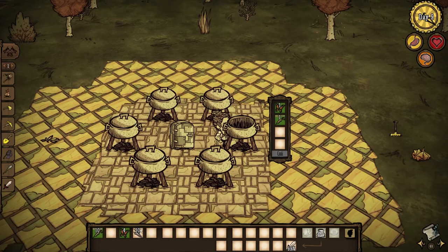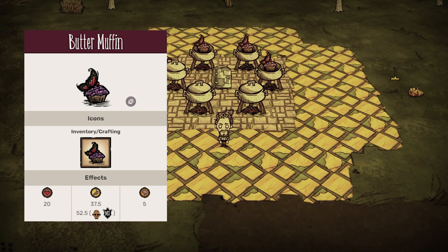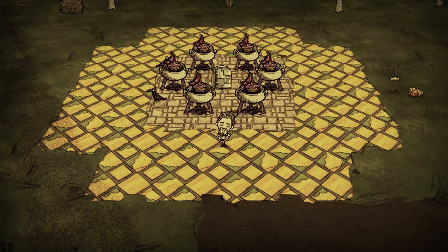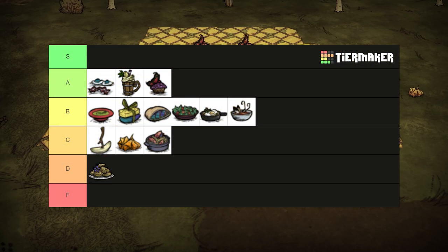One butterfly and one veggie and some twigs, butter muffins also have the same stats as the previous two dishes. It's certainly better than eating butterfly wings alone. When playing Warly it can give you a use for them, as Warly rejects anything that isn't a fine cuisine. This is also WX78's favorite food. Strange how a robot can have a favorite food, but whatever. A tier.